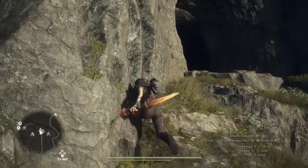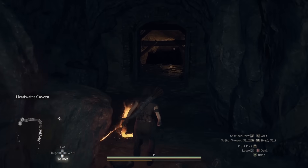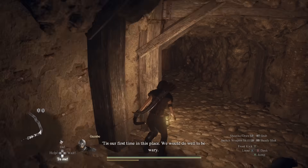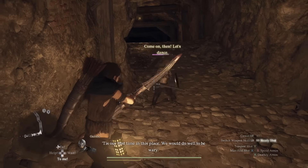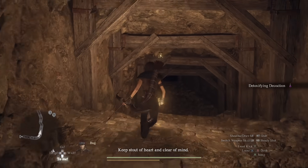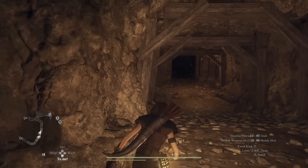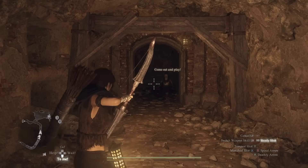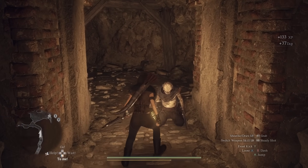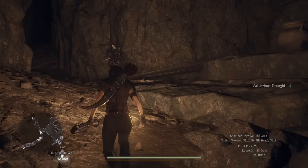Inside this cave there are a bunch of different enemies. Head through and you'll run into two different human enemies on your way down. Humans are still, even in mid-game, probably the best way to get money — they can drop a ton of gold, and they also drop potions and stuff worth over 100 each usually. The draughts and things are worth 80 to 150 gold or so.